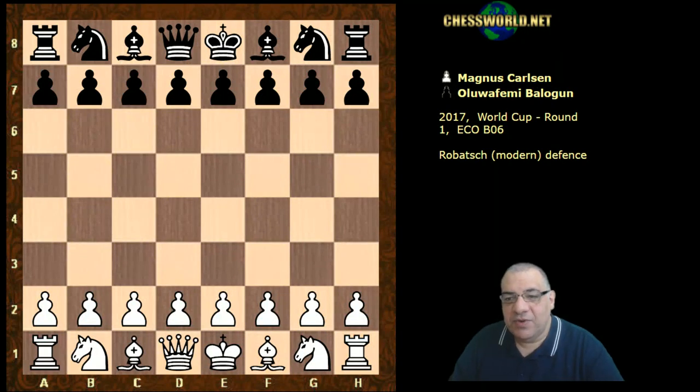Let's have a look at a recent Magnus Carlsen game from the World Cup. This was in round one against a very talented up-and-coming player from Nigeria, Balogun. Let's have a look at this game.